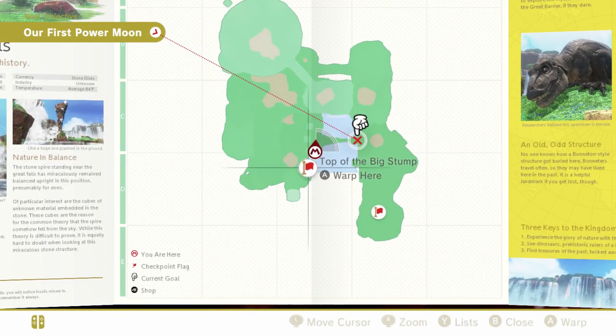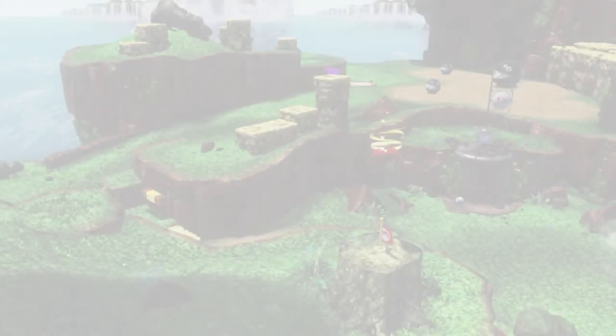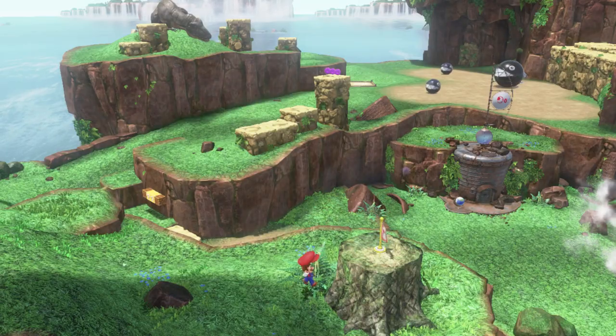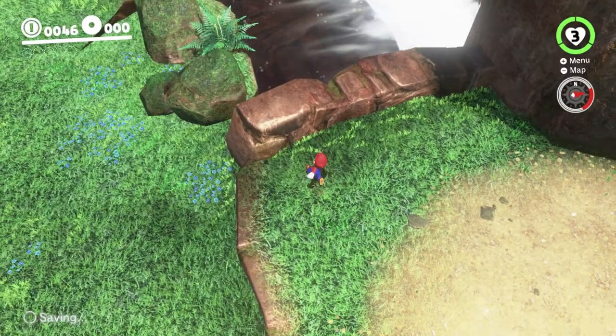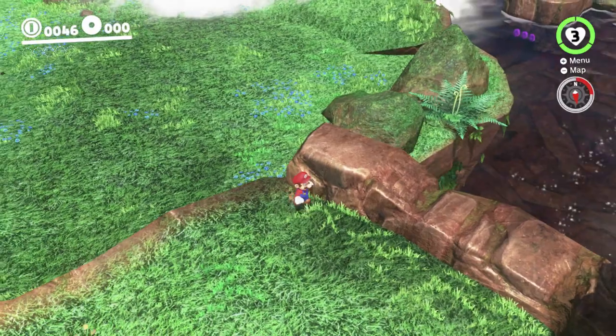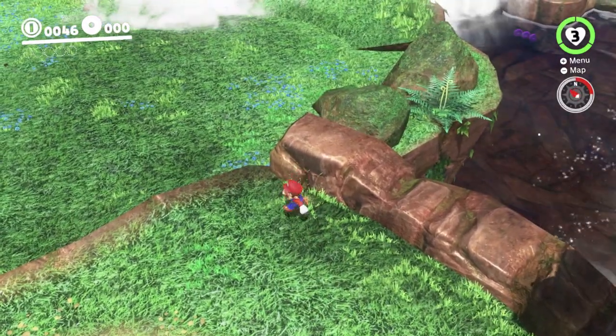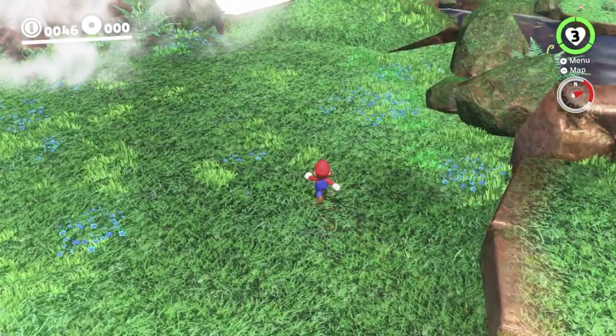Whoa! The invisible wall! Oh wow, that's interesting. I'll go around the invisible wall. See, I just tried to long jump directly to that spot, but that passes over this area which is where the invisible wall is. Actually, look at this — there's an invisible wall here which actually extends all the way up there, but I can go around it, so no problem.